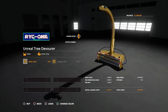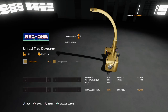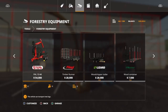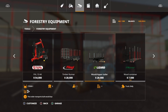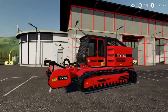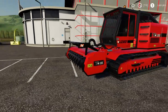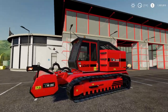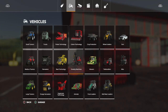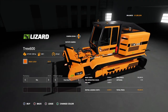The Tree Devourer — the Unreal Tree Devourer — is by Rolly Christie 1. It has a lot of color options and is a little bit expensive at 125,000. Another option for removing trees is the Lizard T-Rex 600. This will remove the trees, but you don't get to keep the woodchips — it just removes everything. You find this under vehicles and then forestry equipment.